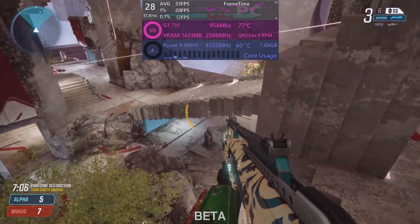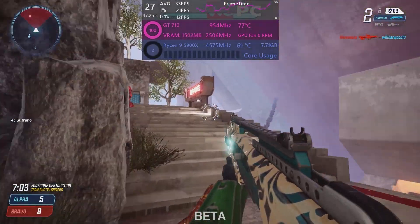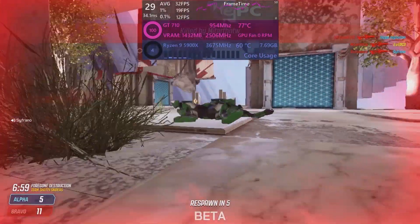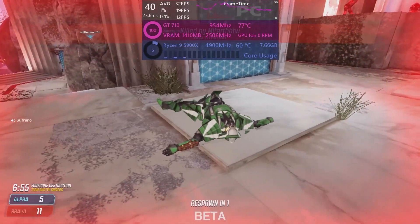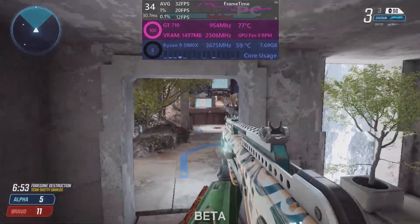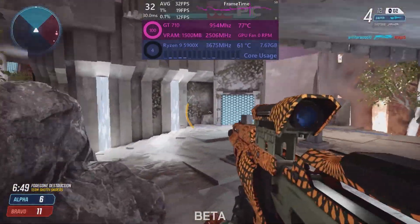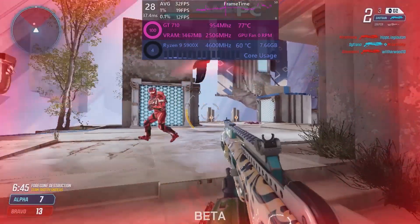Well, there you have it guys. Splitgate will run on the worst GPU we have, and surprisingly kinda well. I'm interested in what hardware you guys have — do you have anything worse than the GT710 you can test Splitgate on? Let me know in the comments down below. Thank you so much for watching. Please leave a like and subscribe if you enjoyed it. Please also consider joining our Discord, where a lot of cool stuff happens — I wouldn't want you to miss out. This has been Jack from WePC. Thanks ever so much for watching, and I'll see you in the next one.